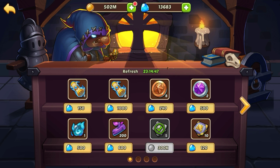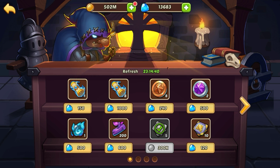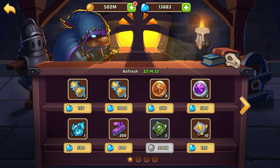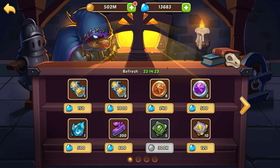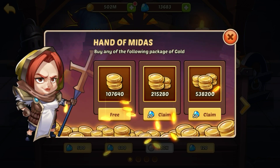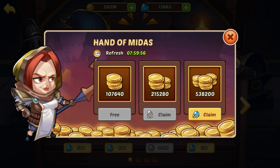Occasionally I will buy the eight scrolls for a thousand gold and sometimes these eight wishing coins for 240 gems. Now we're going to go and get our Hand of Midas. I like to do the free and the 20 gem one — that completes my daily quests.